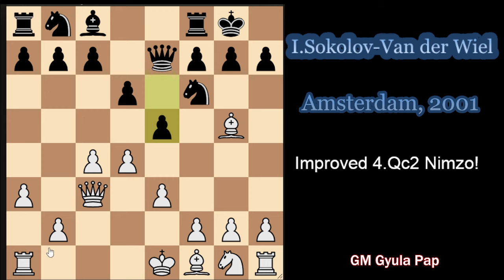What is very common and usually good against the d6/e5 ideas is to take on e5. This way white is gaining some time, since black has to take back, and then white can develop with the center being more calm - there is not this pressure of e-d4 or maybe e4. So this is just a typical reaction, d-takes on e5.